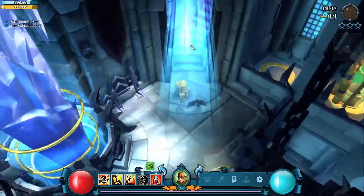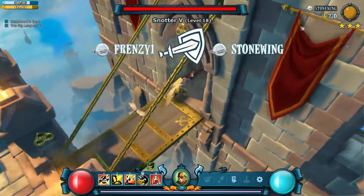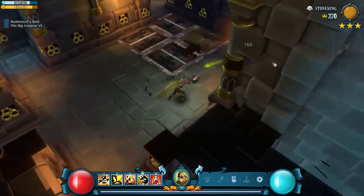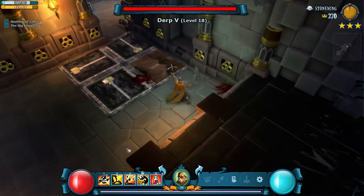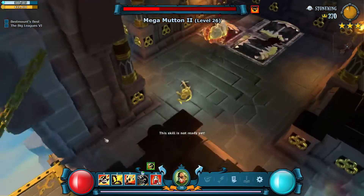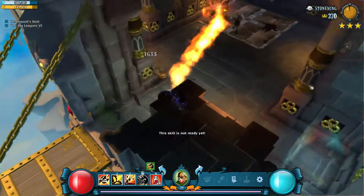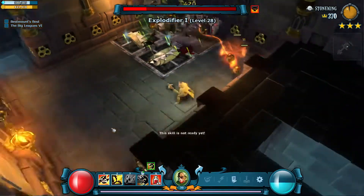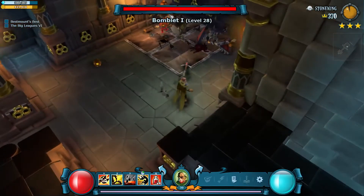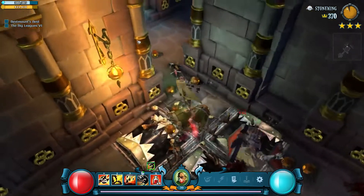For number three we have Stonewing castle — level 27. Let's see what he's got. All right, so this is one of the situations where I can pull this group without having to go over the spike trap. We have the megamutton — still good at your level, I'll keep using that — and we have some explodifiers. All right, I think that's all fine.